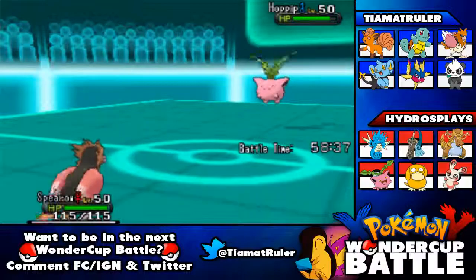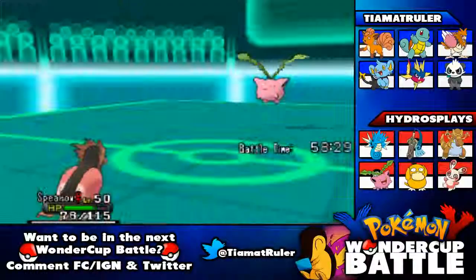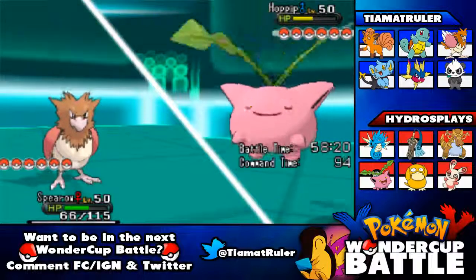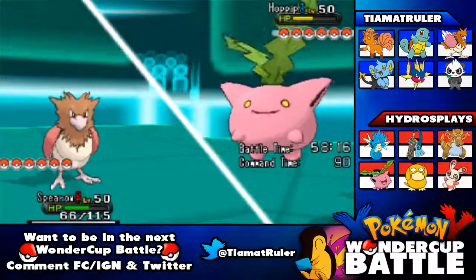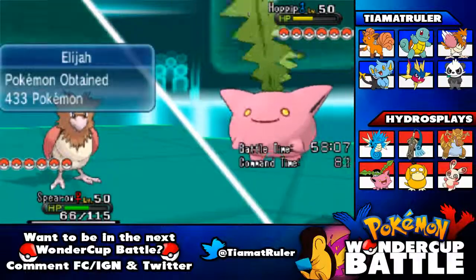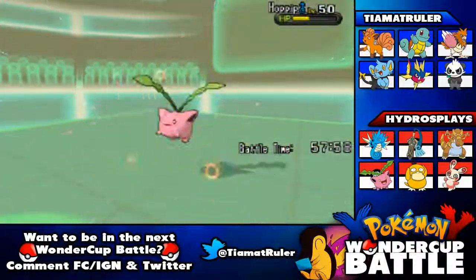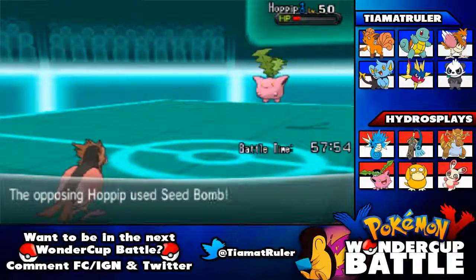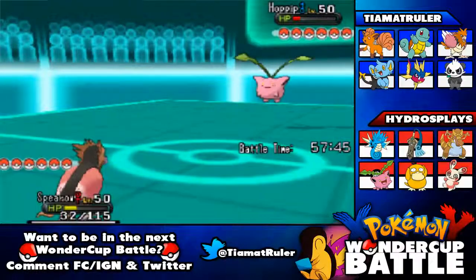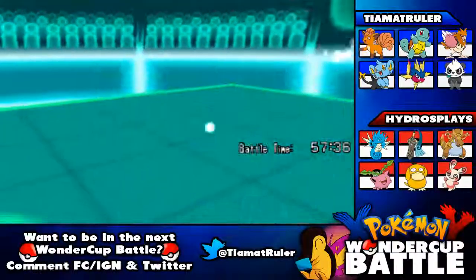We want to go for Aerial Ace for sure to get some health down. Wow, that did nothing — that was super effective! Oh my god, Hoppip, chill. Seed Bomb — that's not gonna do anything. Aerial Ace, and hopefully this will take out the Hoppip. And it does! Spiro did its job and took out the Pokémon it needed to.